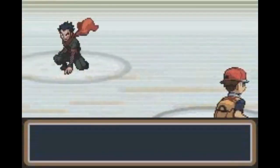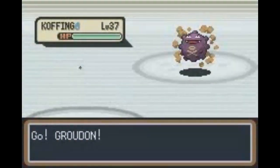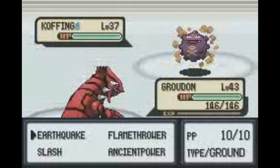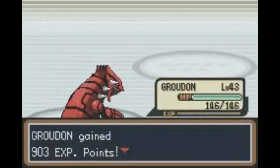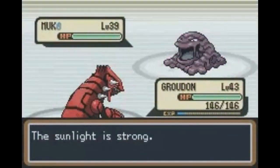Flamethrower with Sunlight was what truly carried us in Koga's gym battle. Normally, Koga's Poison types end up poisoning the Pokemon I'm solo running with, but with Groudon that was not the case, which was a breath of fresh air. We were able to scrape by, and for once I'm just so grateful.